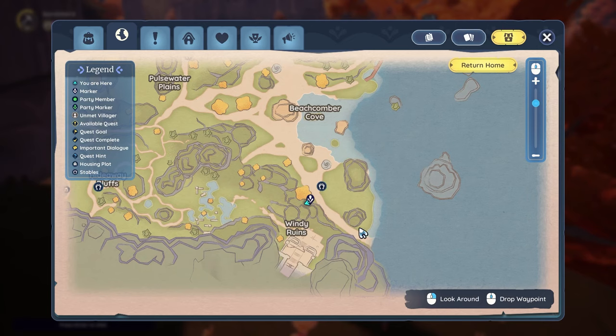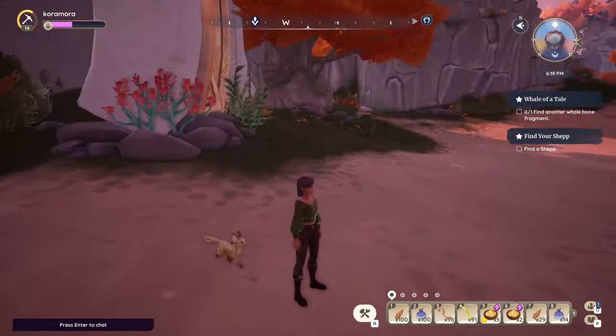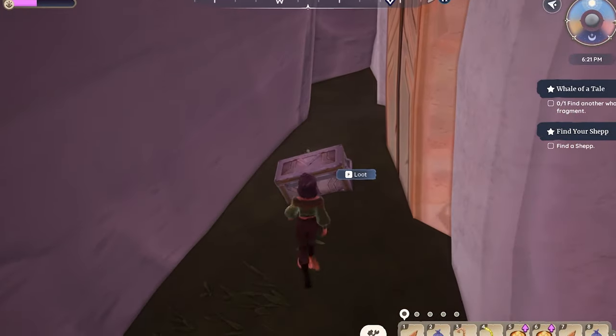The last medallion is located near the Beachcomber Cove teleporter. Near this huge tree there's a little corner where a chest is hiding. And that's it.